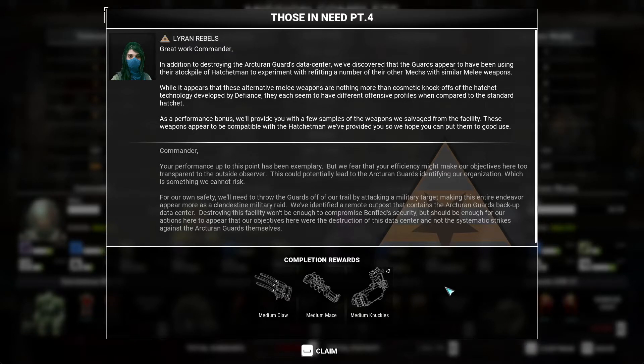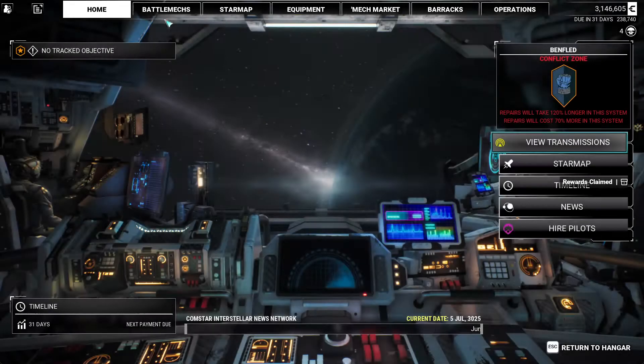Those in Need, part four — Lyron Rebels debrief. Great work, Commander. In addition to destroying the Arcturian Guards' data center, we've discovered the Guards have been using their stockpile of Hatchet Men to experiment with refitting mechs with similar melee weapons. These alternative melee weapons appear to be cosmetic knockoffs of the Hatchet technology developed by Defiance, each with different offensive profiles compared to the standard Hatchet. As a performance bonus, we're providing samples of the weapons salvaged from the facility — they're compatible with the Hatchet Man we provided. We'll take them and give them a look.